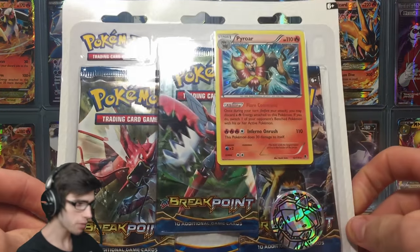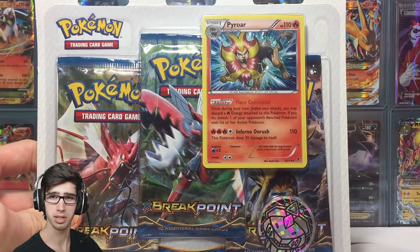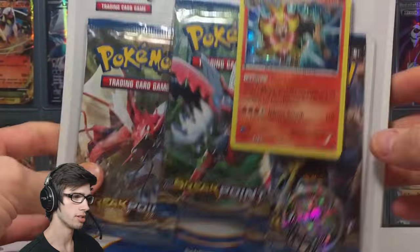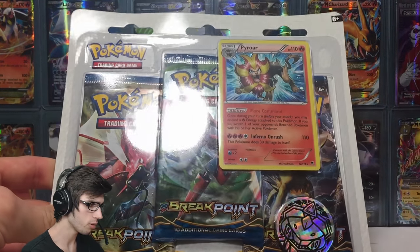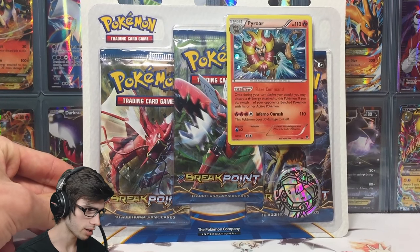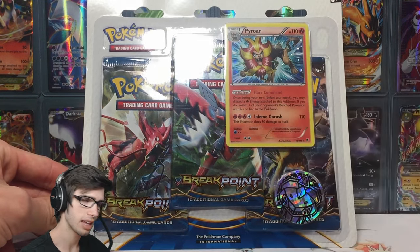Yeah, we're back with the counterpart, and this is the Pyro. So this is actually like a reprinted holo blister, and it's just got like a galactic holo instead of the standard holo that it would in Phantom Forces. In this blister you just get three Breakpoint booster packs, a coin, and then you get the promo.